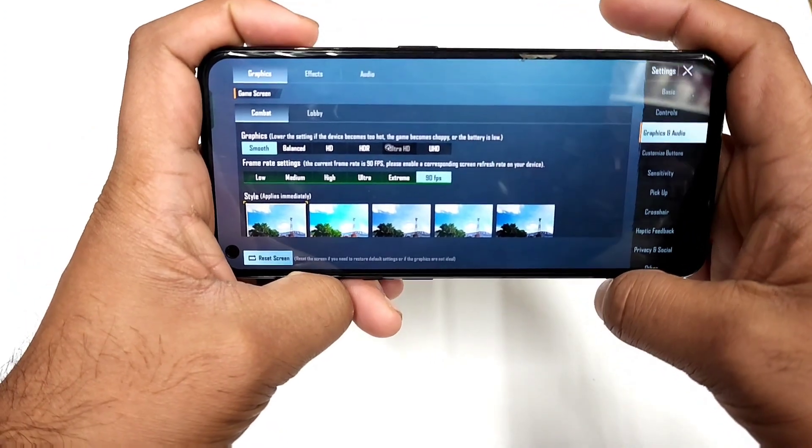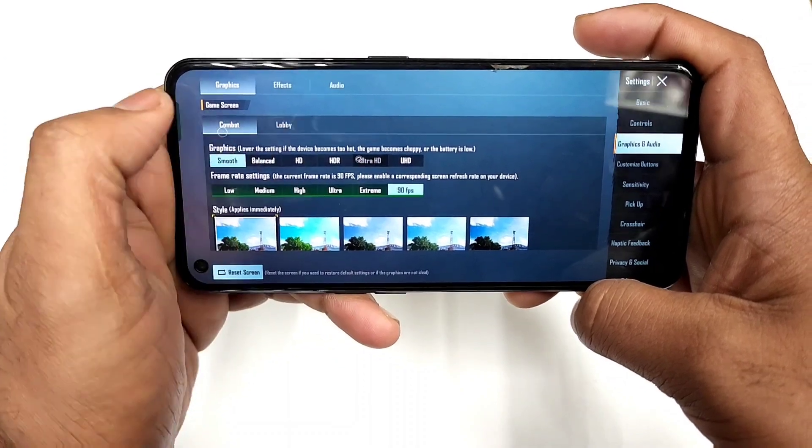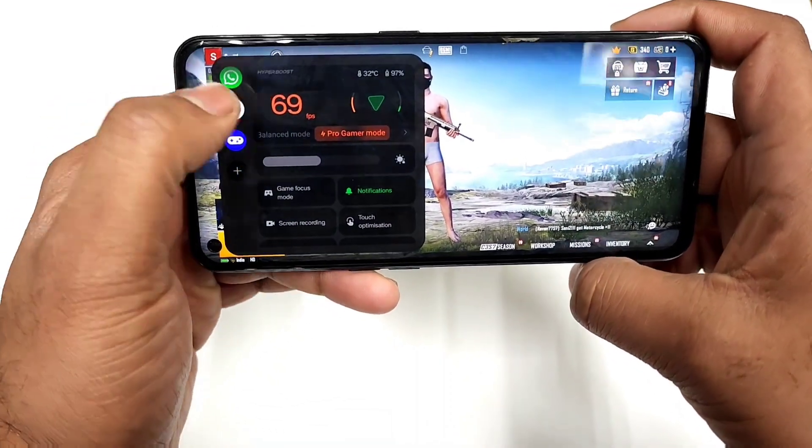As you can see, I'm trying to use 90 FPS in the graphic settings — exactly 90 FPS. Now let's go back to the lobby and open the Real-Time FPS counter.